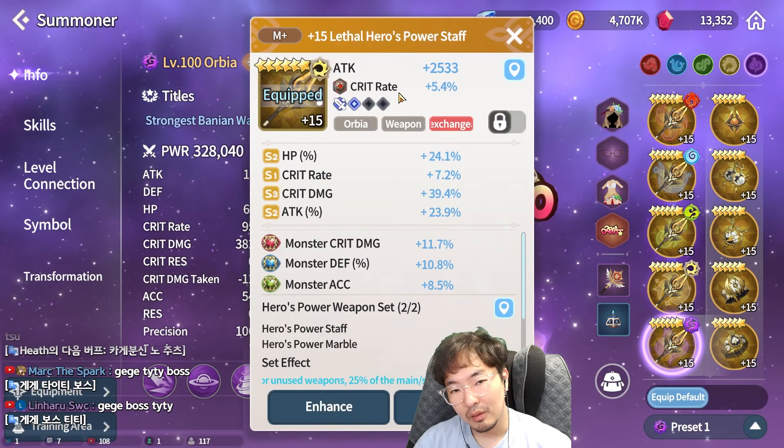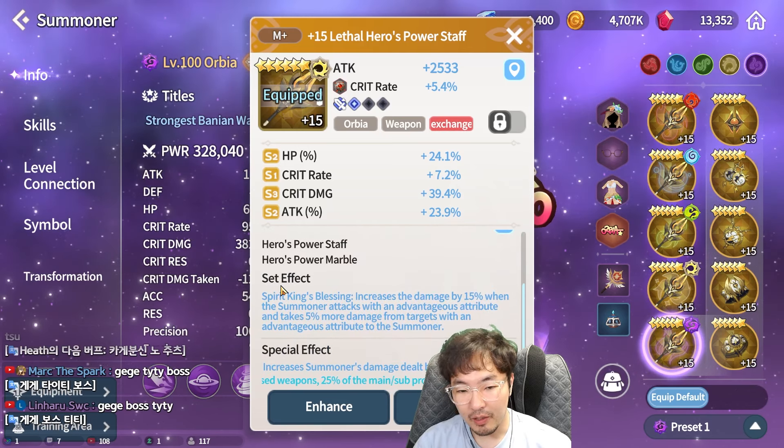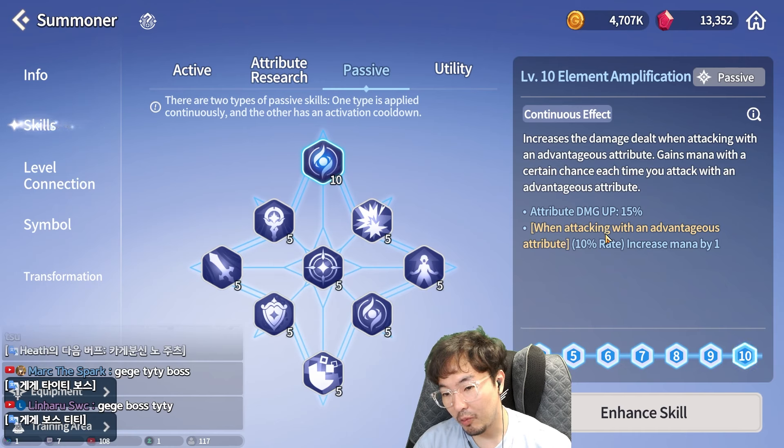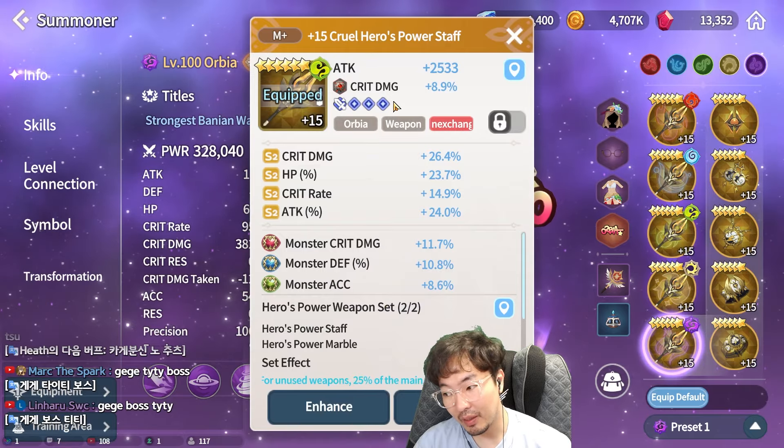For Orbea, the Parakel weapon is pretty good, because the Parakel weapon set effect is attribute-based — when attacking with the advantageous attribute, there's a 10% rate to increase mana. That's why I'm using the Parakel weapon set.